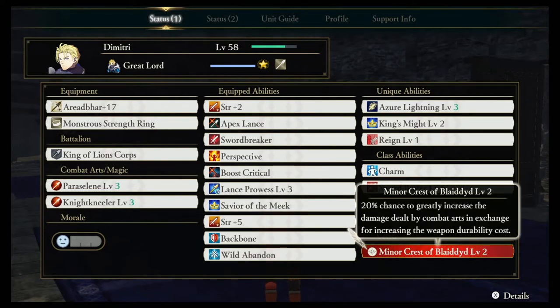Dimitri's unique crest is called the Minor Crest of Blade. This gives him a 20% chance to increase the damage he deals with his combat arts in exchange for using more weapon durability. It's a useful one — if it procs, great; if it doesn't, it's not the worst thing in the world.